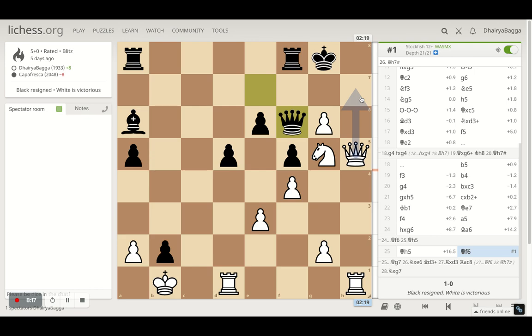A good attack using the open h-file. Sliding under the pawn was a key defensive resource when my opponent was taking the queenside pawns after castling, and then using that as a defense before attacking on the kingside makes this game a bit special for me.